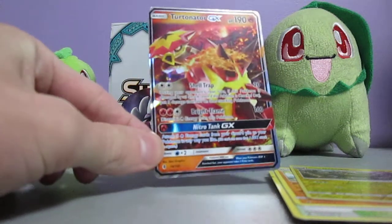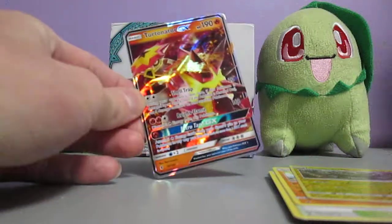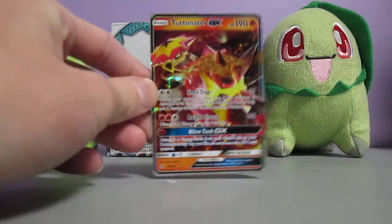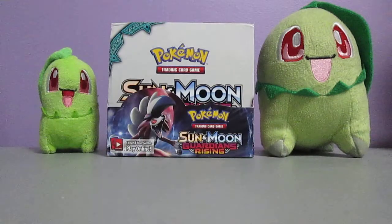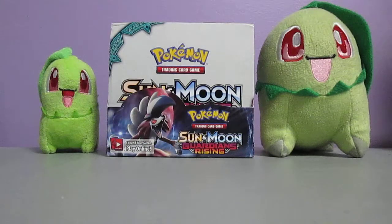I love getting ultra rares, I love it. But I know for a fact I already have this one. An ultra rare is an ultra rare - that's the first GX pull of the Booster Box. Very nice. Eternator GX, my second. I don't want to sound down when I get an ultra rare card. Beggars can't be choosers, right?